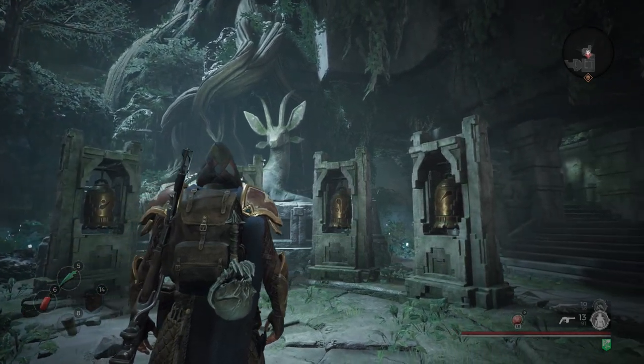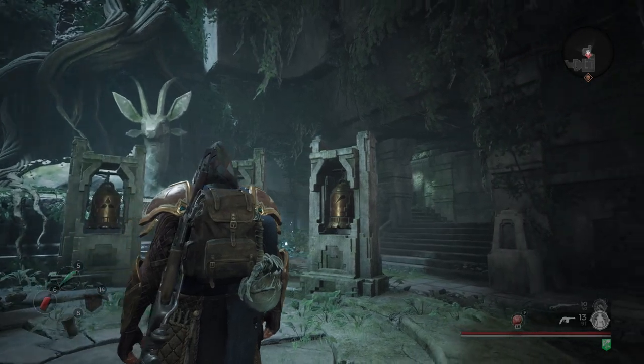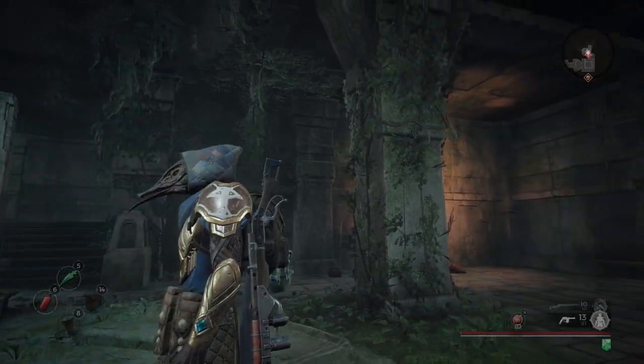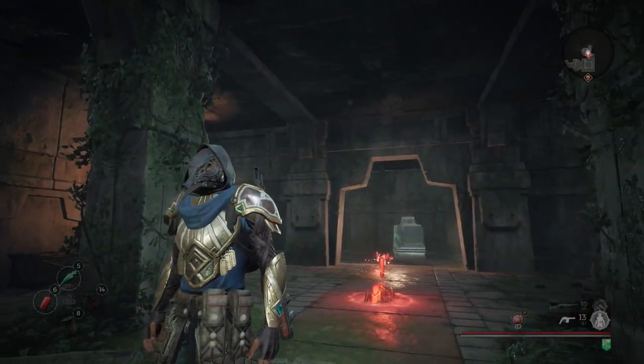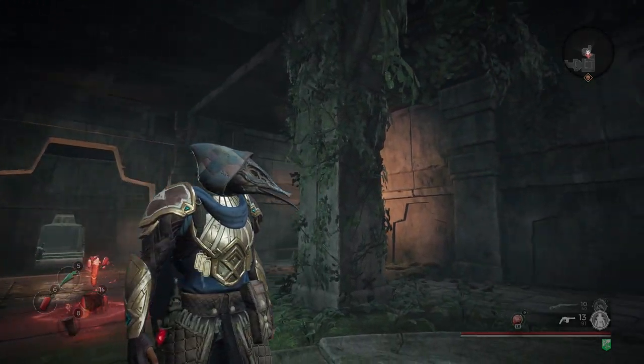So if we look at the bells in front of us, all we really need to do to start off with is label the rightmost one 1 and number them 1 through 5 all the way over to the left side. Once you've done that it's pretty self-explanatory — get a gun out and then follow the sequence.